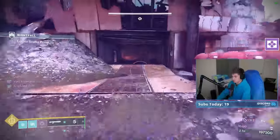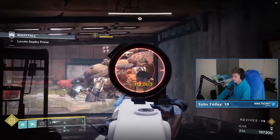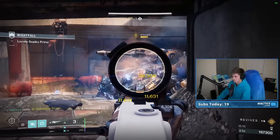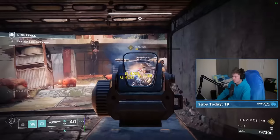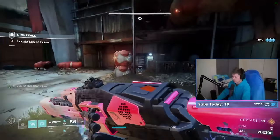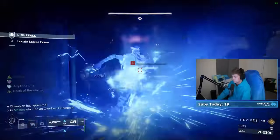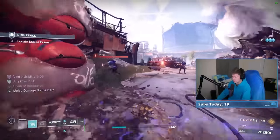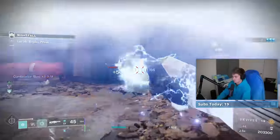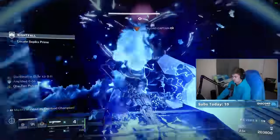We're just going to kind of roam and then I'm going to play this room and try to absolutely sauce the tank. If I can kill the tank here, I'm liking this run. I need to stun this Overload Captain right off the rip, and then I need to get my Combination Blow stacks going so I can actually kill him. Get my dodge for Lethal Current, grenade to stun, and we're good.